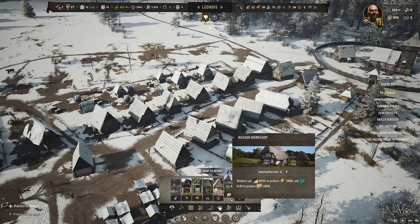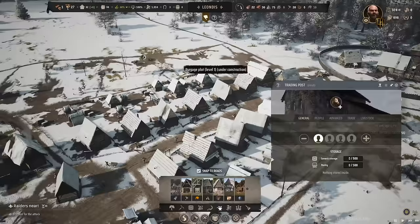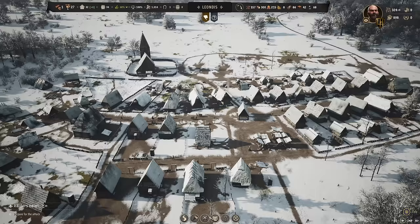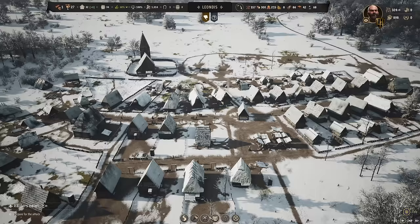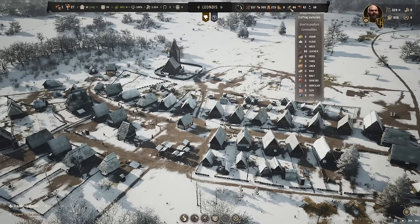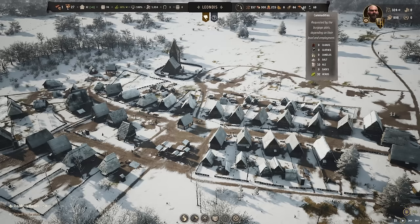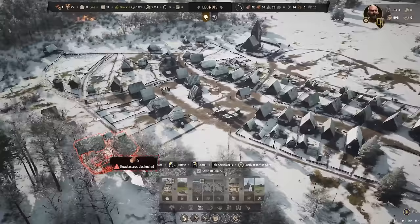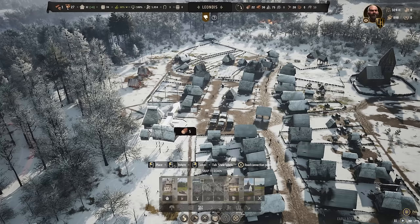We need some sheep for the yarn. I mean we could just trade this all in, but I'm trying to build this up so we're self-sufficient. Although I have been buying in ale. We should put the tavern in. The ale is in the granary of course. Let's build a tavern — the tavern's got to be fairly central. Right by the marketplace is where all the hubbub will be going along.